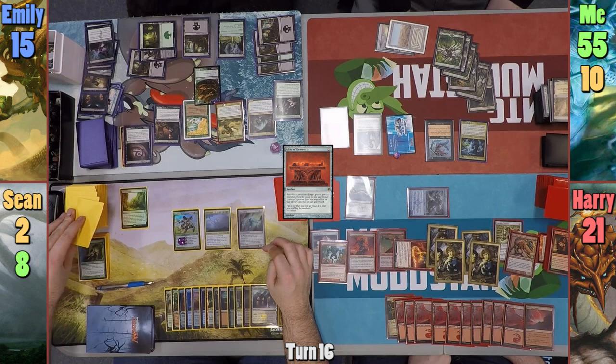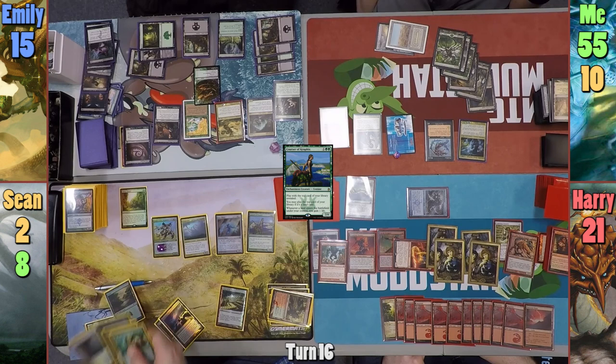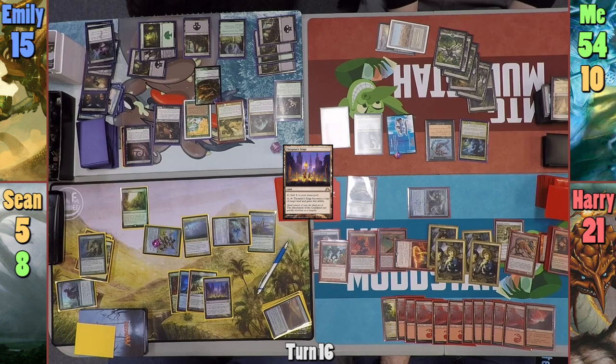Sean activates his Library and picks up the most relevant card. He casts Courser of Kruphix and reveals Rampaging Baloths off the top. Sean flashes back Creeping Renaissance naming lands, returning a Forest and a Plains to hand. He plays the Plains gaining one life, then taps to activate Rune Ghost and flickers the Sunscorched Desert, giving Sean another life and dealing one to me. He then taps the Knight to sacrifice his Plains and finds Thespian's Stage, gaining one more life, then passes.